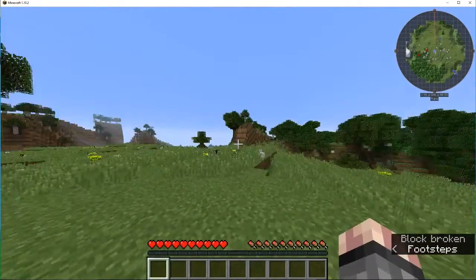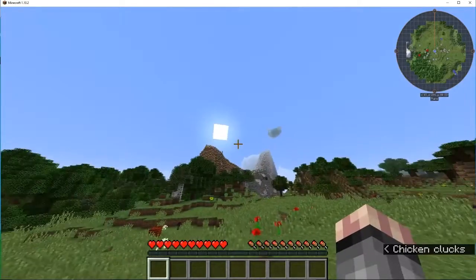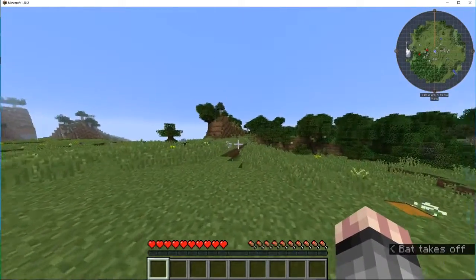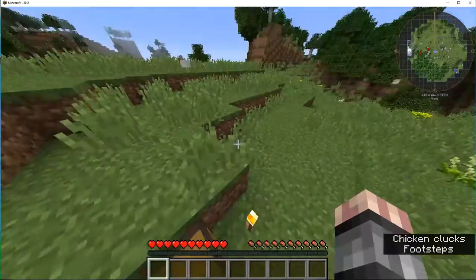This spawn is half decent, not as good as my other one which was right in a slow village. But there's bonus chests, there's beehives — I don't know why that's important, that can hurt you — there's chickens, and there's a slime island right up there. Decent spawn.